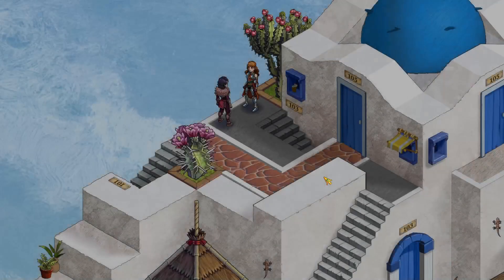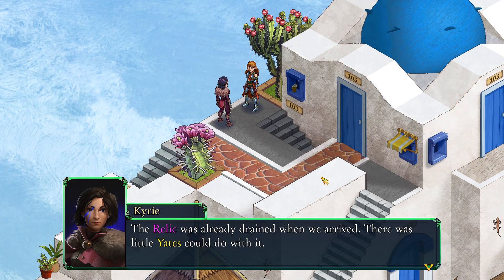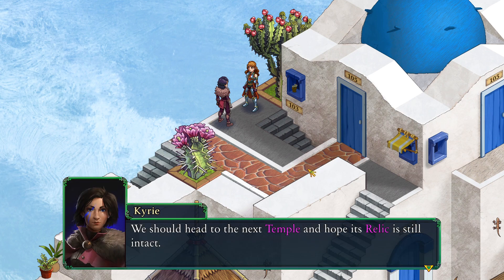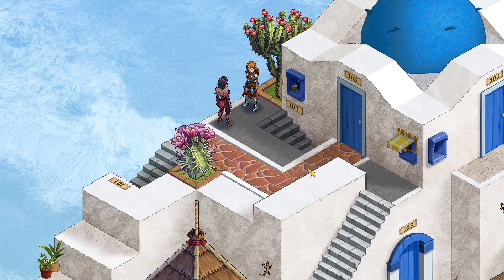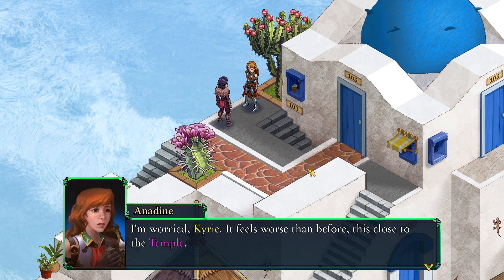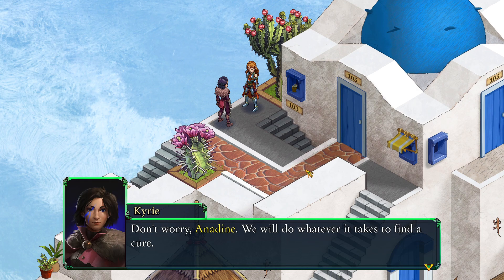Let's head back. The relic was already drained when we arrived — there was little Yates could do with it. We should head to the next temple and hope its relic is still intact. I understand. I'm worried, Kairi. It feels worse than before, this close to the temple. Don't worry, Anodyne — we will do whatever it takes to find a cure.